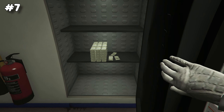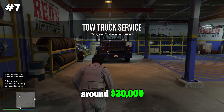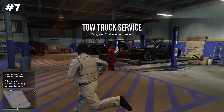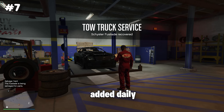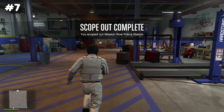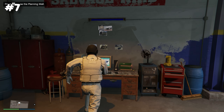The salvage yard also earns passive income from a safe. The tow truck missions are short — just a few minutes — and earn around 30,000 dollars. On top of that you get 24,000 dollars added daily into your wall safe.